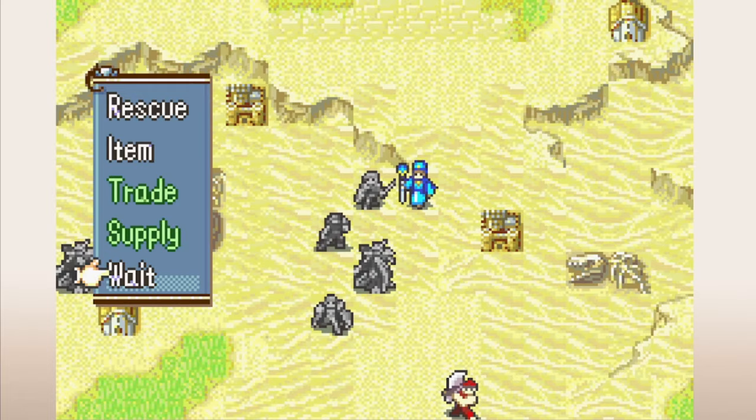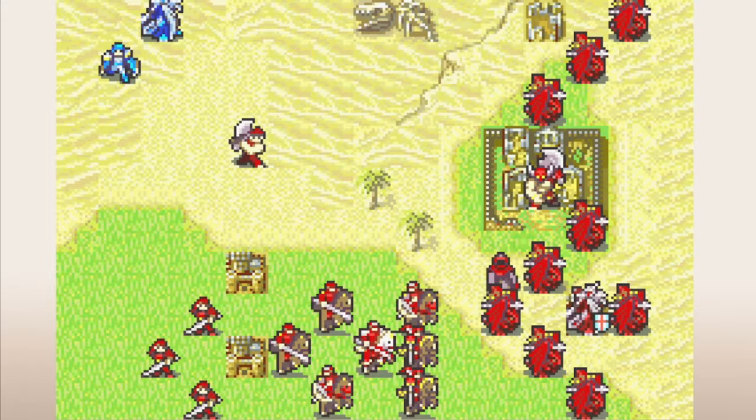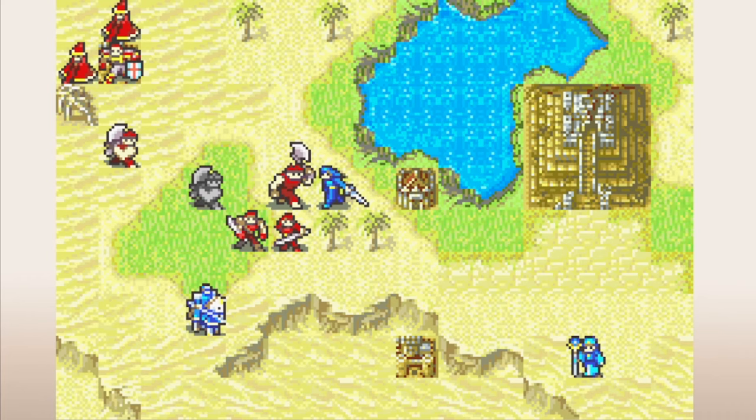One funny quirk of having both enemy level percent and level percent proc chances in the same game is that when a Wyvern Knight fights a general, the proc rates of Great Shield and Pierce will always be exactly the same. Sacred Stones has one more skill to touch on, and it's the opposite of a proc skill in that it just always does what it says it does — and that's Slayer.